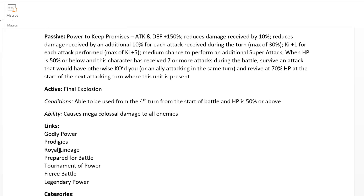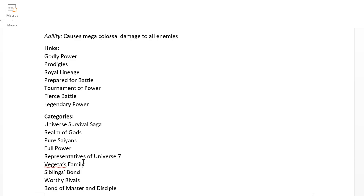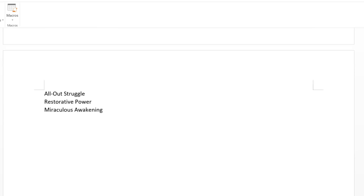Vegeta's links are Godly Power, Prodigies, Royal Lineage, Perfect Battle, Alternative Power, Fierce Battle, and Legendary Power. His categories include Miraculous Awakening and Restorative Power, giving him a lot of teams to run him on.